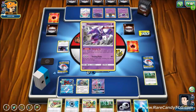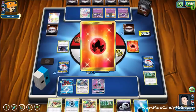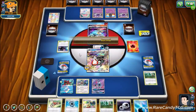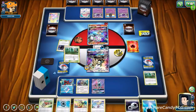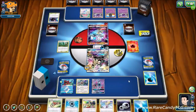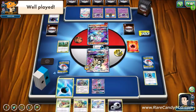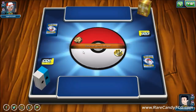They bump Viridian Forest, go to Ultra Space for a Naganadel. If they have another Naganadel, an attachment, and a Beast Energy they can get the return KO on our 210 HP Silvalli — really annoying for Blacephalon to overcome. But they just use Bursting Burn; they did not find their Beast Energy. We can get the knockout with Volcanion Prism Star using Viridian Forest to discard a water energy, Aqua Patch onto the Prism Star, attach, and attack. We're too far ahead — we use Erika's Hospitality and get the victory screen.